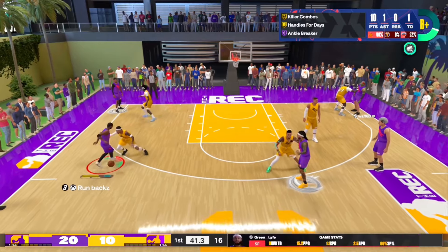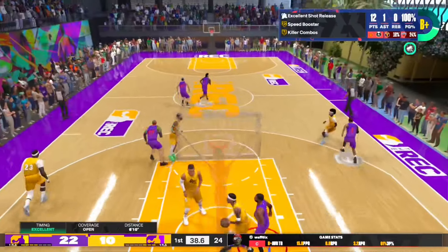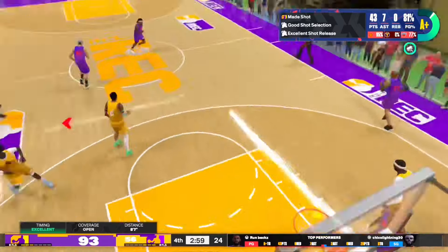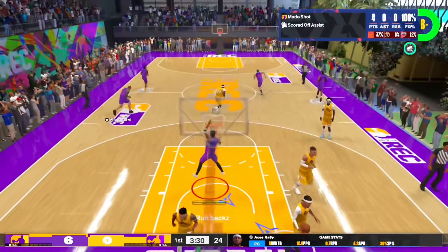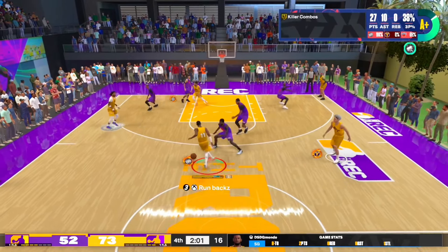You only get a 45 driving dunk, so I recommend only going for dunks on a fast break. But if you do get into the paint, you could try to get a rim grazer — it's just a real high possibility that you either will get blocked or pushed out of the animation. As y'all can see on this play right here, on the fast break, getting the easy dunk. That's the only time you really should be using your dunk rating.